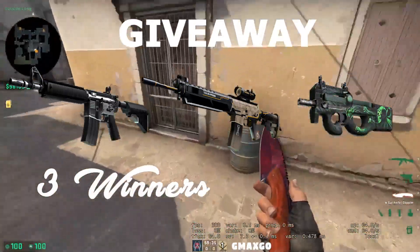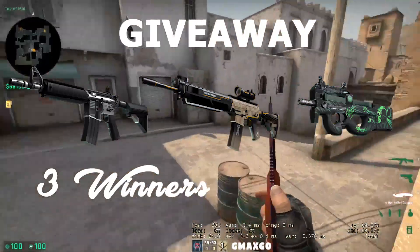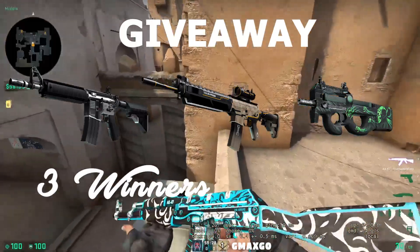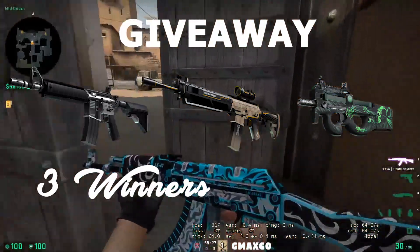There's a giveaway going on for an M4A4 Magnesium, SD-550D Triarch, and P90 Grim. There will be three winners and each one will get one of those skins. All you need to do is go to the link in the description, complete the steps, and write your name, email, and trade link in the GW entry Discord channel.